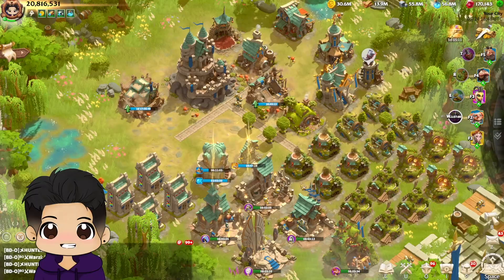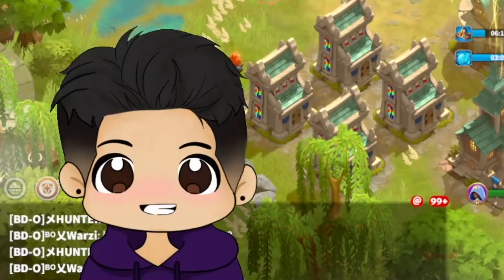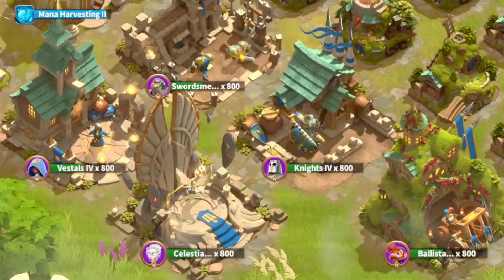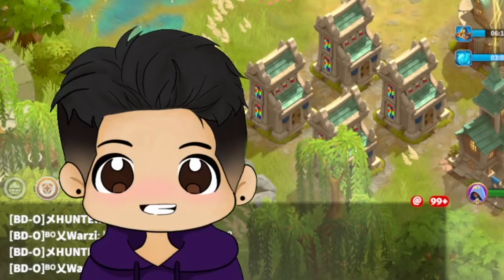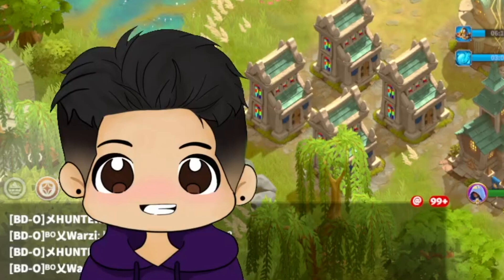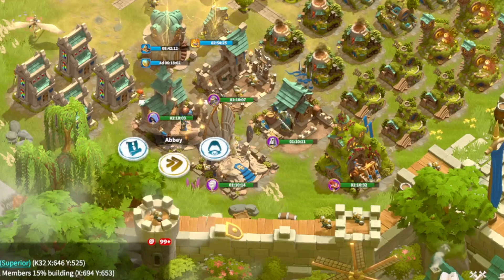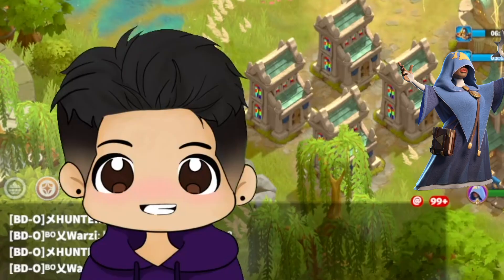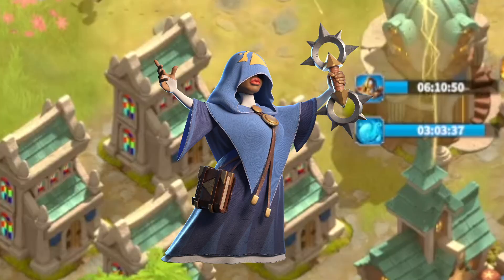Troop types in Call of Dragons are very distinct from one another — some are ranged, some are melee, some are fast, some are slow. It can get kind of overwhelming for a new player, especially when asking what troop should I even train first. Hey, what's up everybody, it's Plato Gaming here, and this series of videos is going to help you understand exactly what each troop type is — the pros, the cons, everything about them. Today's video is going to be specifically about mages.